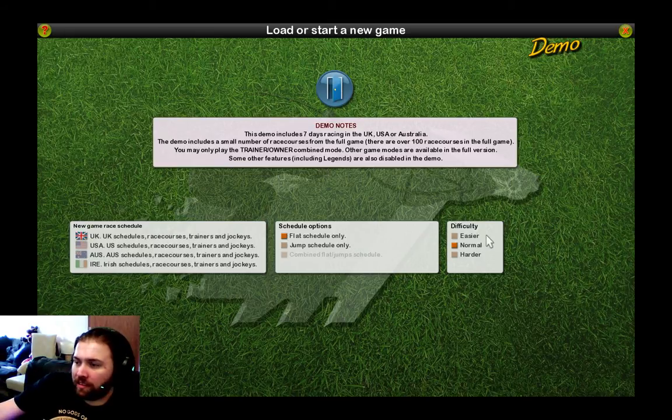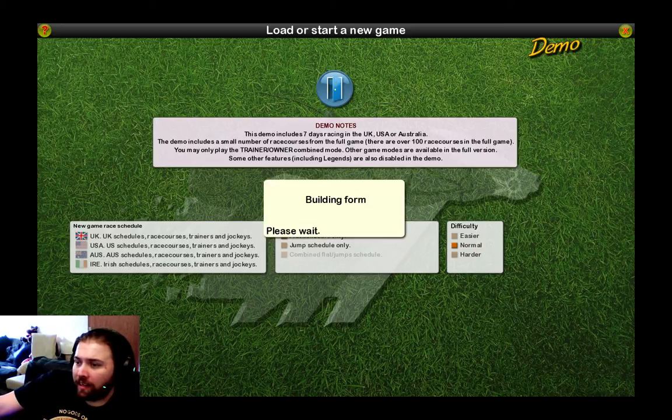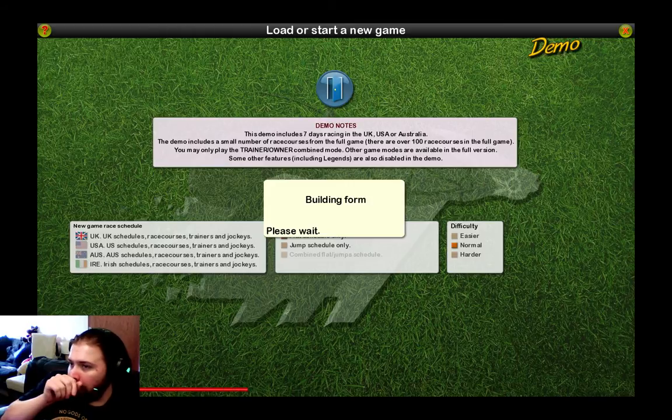Difficulty levels are easy, normal, and harder. That changes the starting cache and the horses that you start with. We'll start on normal for now and head into the game.